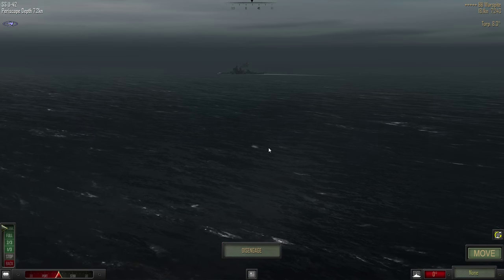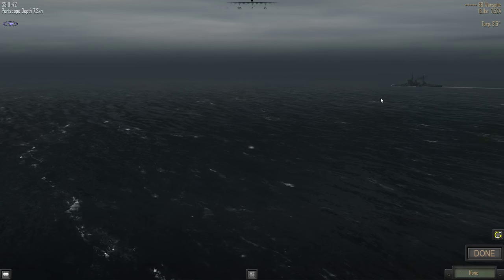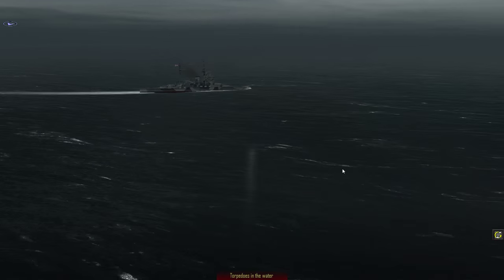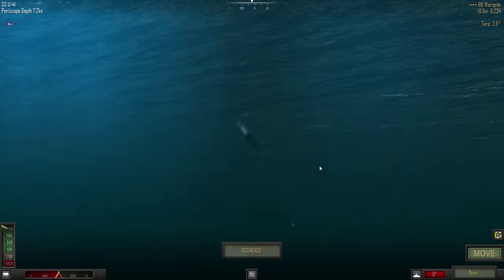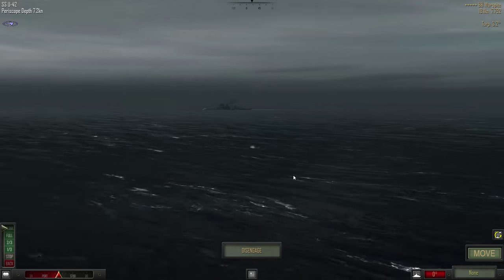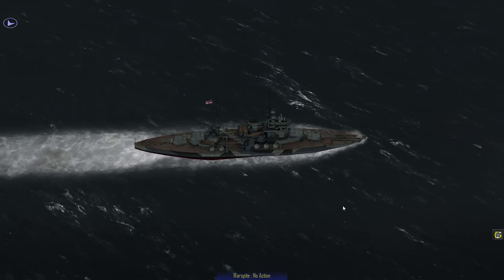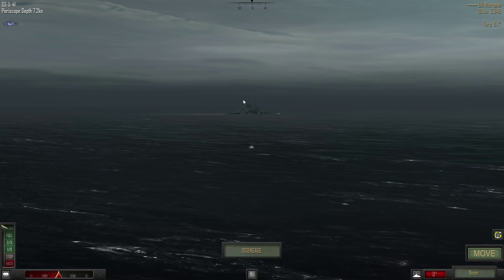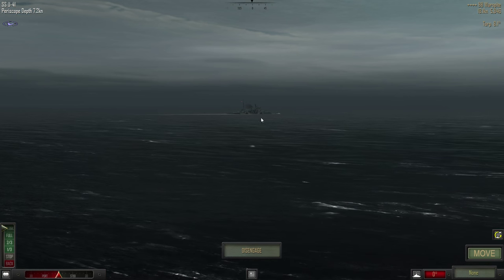If we even get one more torpedo in, it could be enough to sink her. Keep moving as you are and hopefully let her curve into you more. This torpedo is right on target. That's going to be another hit — to the bottom too. That would crack the keel because they were elevated on that side, so they would hit almost at the very bottom of the keel. That's such a vulnerable point — there's so much pressure on the ship there; it would likely snap the ship.